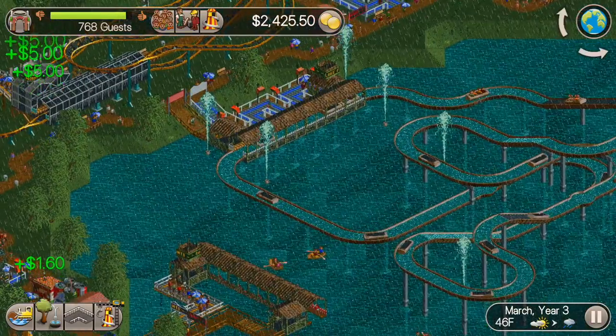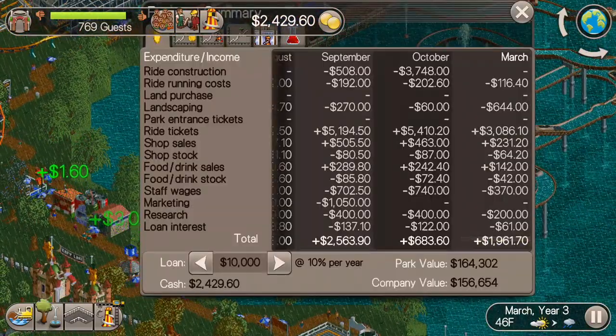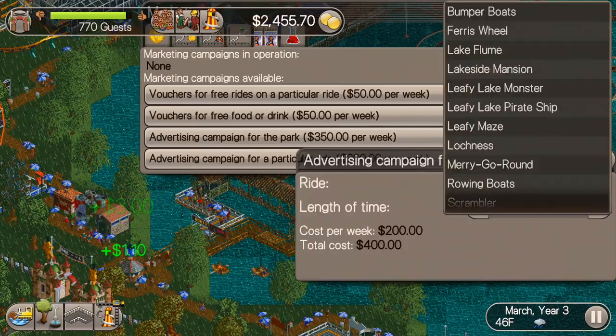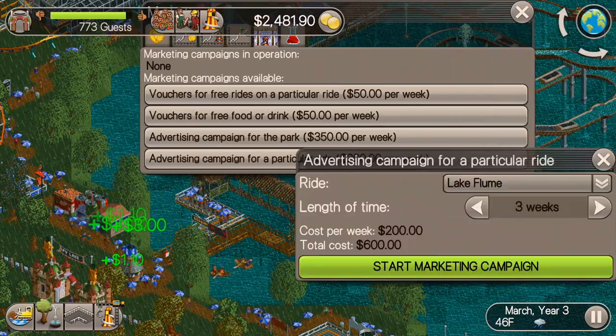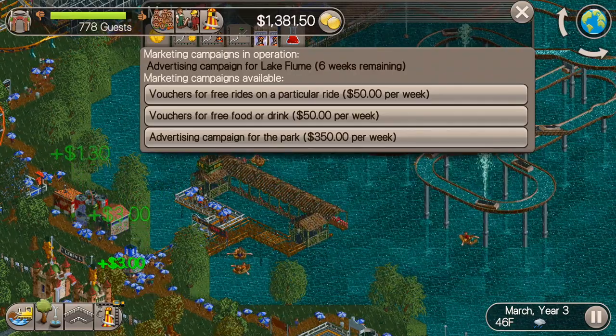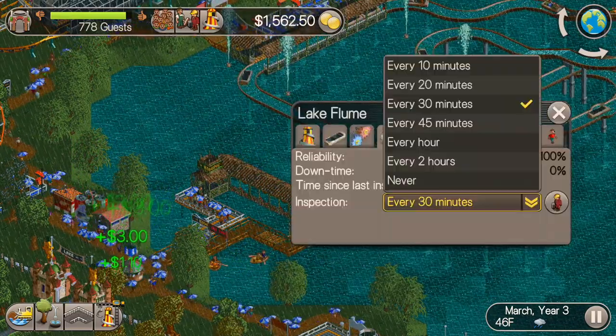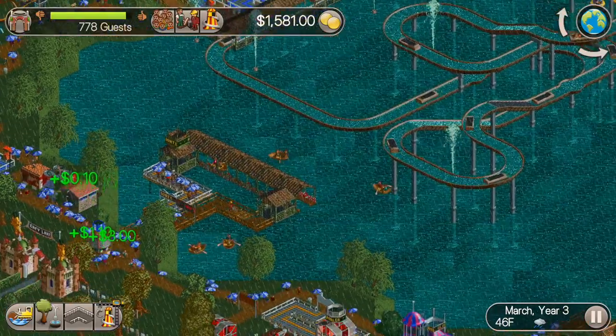I always treat log flumes just like roller coasters, so I'll go ahead and create an advertising campaign for it — that should get some more guests into the park. I'll also change the inspection rate to every 10 minutes.